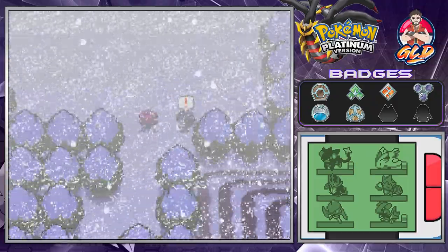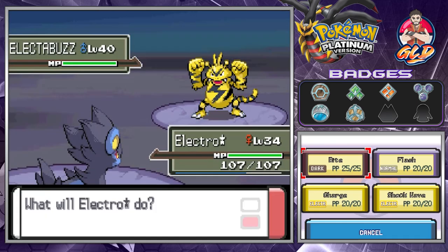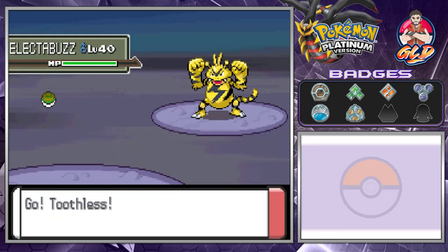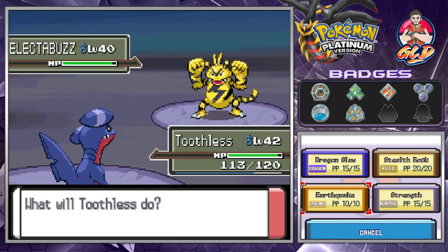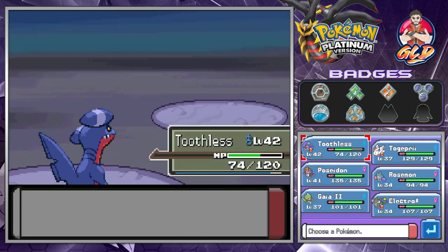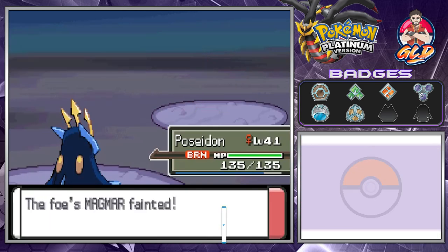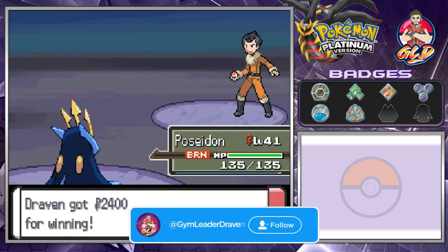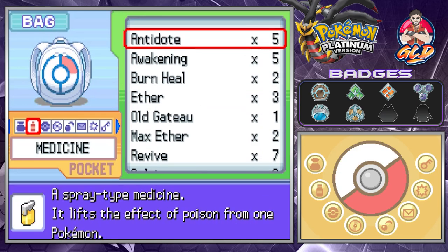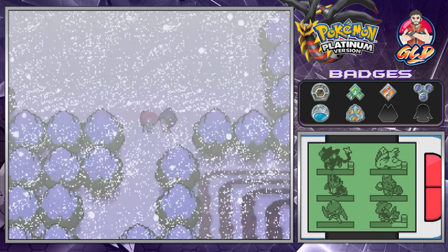As you can see there's a blizzard going on and this is what makes this so difficult to play. We're taking on an Electric-type Pokemon, so let's go with Toothless and use Earthquake for the win. Here comes Magmar, so let's go with Poseidon and use Surf - just like that, Poseidon grows to level 43! And as always we're getting burned because, why not.